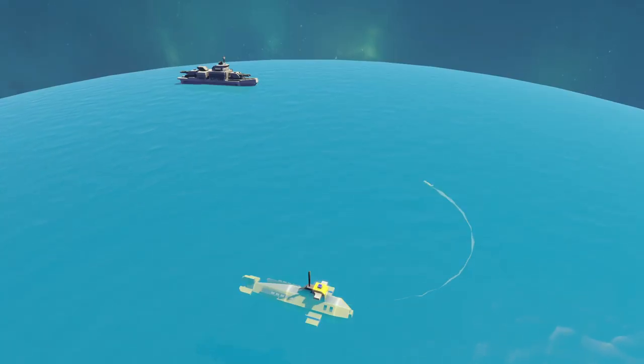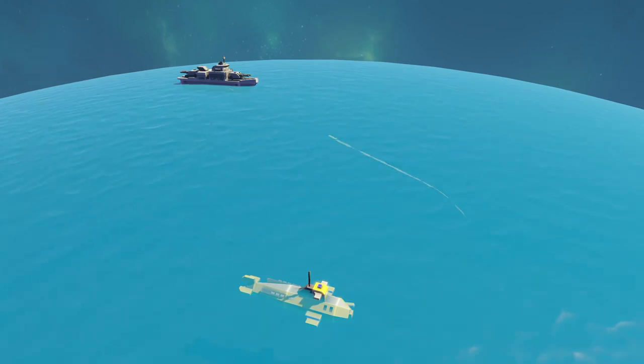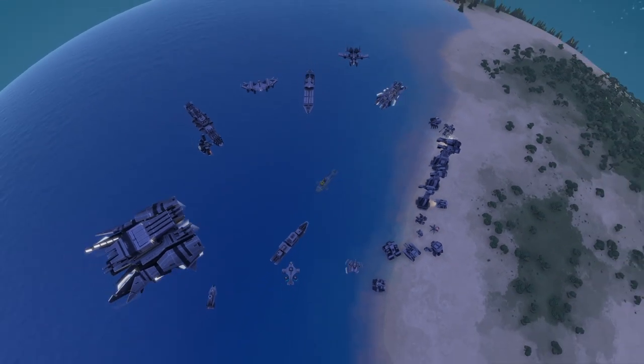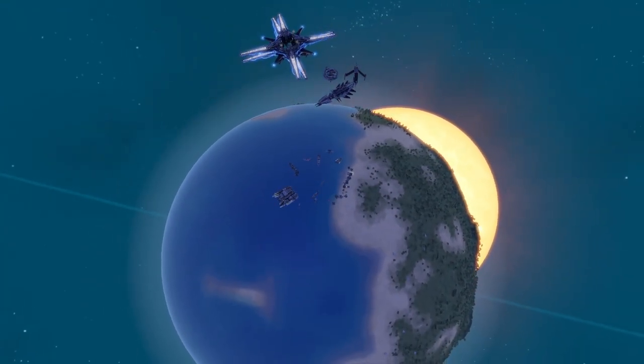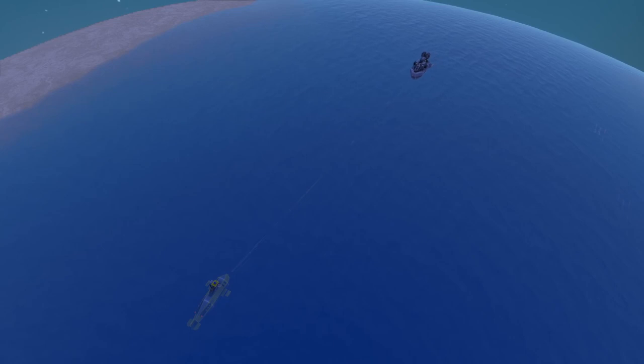Barracuda is a submarine. It's specialized to attack sea and undersea targets with high damage. Many units cannot target undersea targets, and the Neville can only shoot with one weapon on submarines.